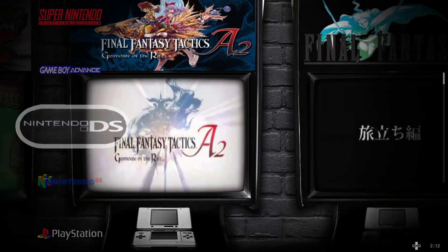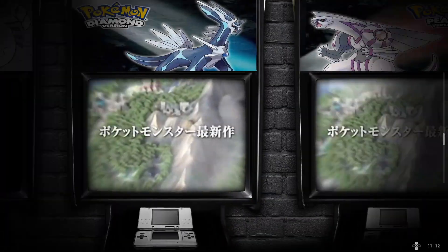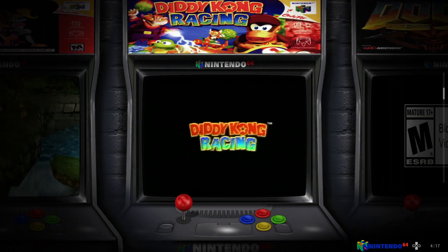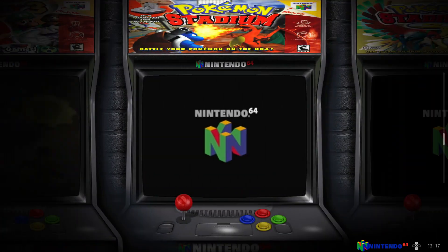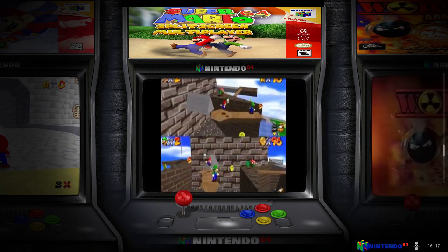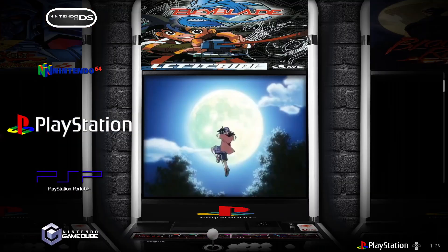Nintendo DS has a similar Pokémon and Final Fantasy theme. Then Nintendo 64 has Banjo-Kazooie, Banjo-Tooie, Conker's Bad Fur Day, Doom 64, Diddy Kong Racing, F-Zero, both Zeldas, Mario Kart, Mario Party, Pokémon Stadium 1 and 2, South Park Rally, Super Mario 64, a split-screen multiplayer Mario hack, and Worms — 17 solid games, mostly adventure games and platformers.